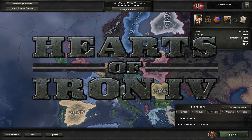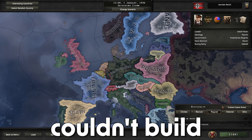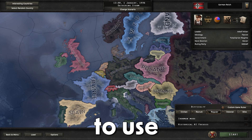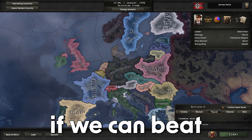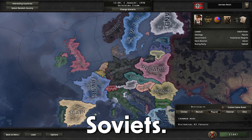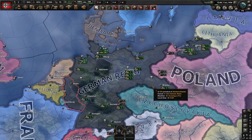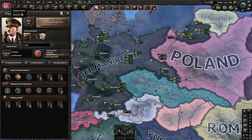Welcome back to more Hearts of Iron 4. We have a challenge today: what if Germany couldn't build any military factories? We're only allowed to use the marketplace and lend-lease for equipment, and we'll see if we can beat the Allies and the Soviets. As always, if you're enjoying the content please hit the subscribe button.